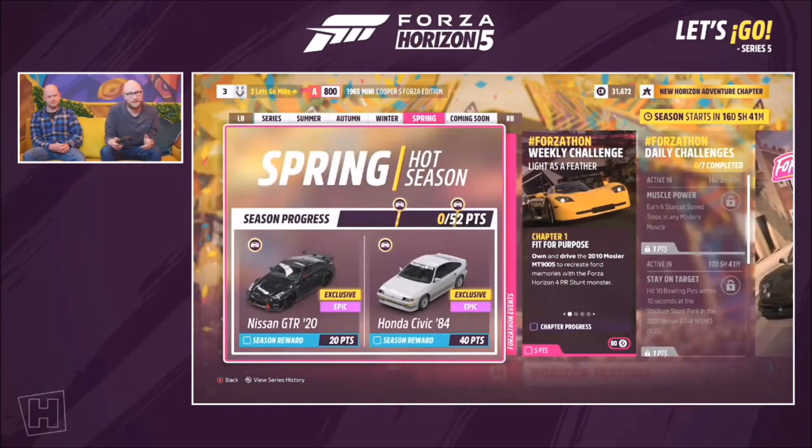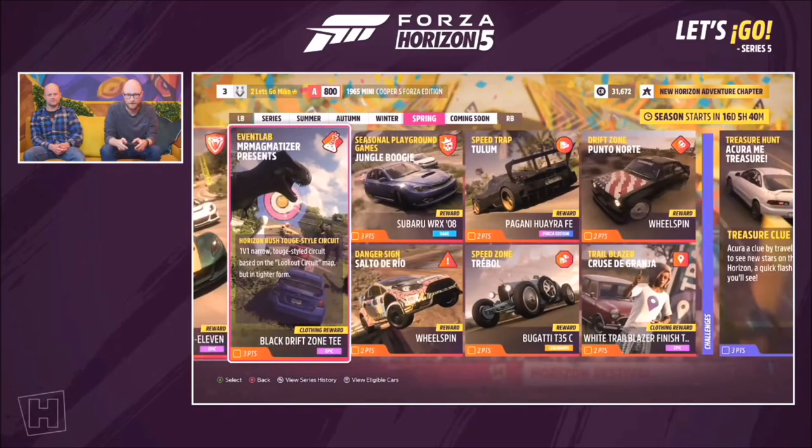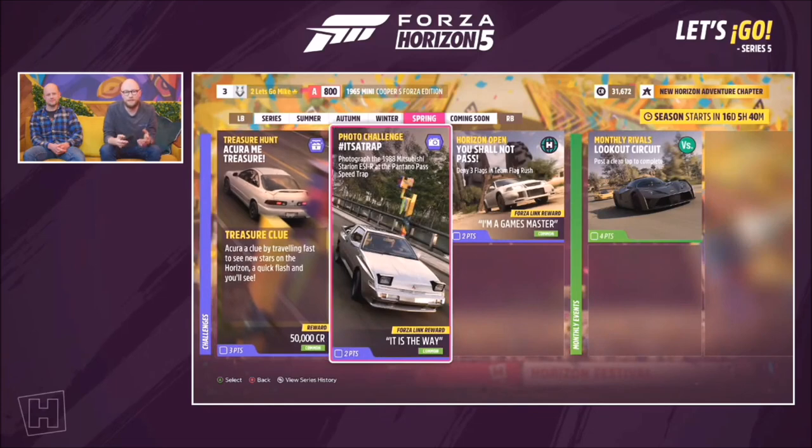A fantastic new car is the 2020 Nissan GTR Nismo — we've been playing with it before the stream and it's so fun. At 40 points there's also the Honda Civic. There's another treasure clue and a photo challenge to take a picture of the Mitsubishi at one of the new PR stunts. Lots of new events, PR stunts, cars, and cosmetics this season.